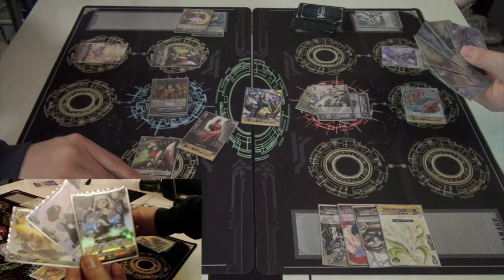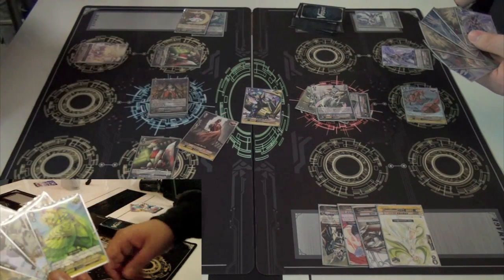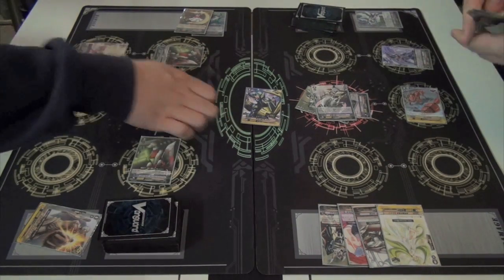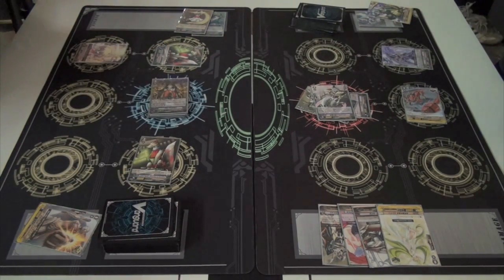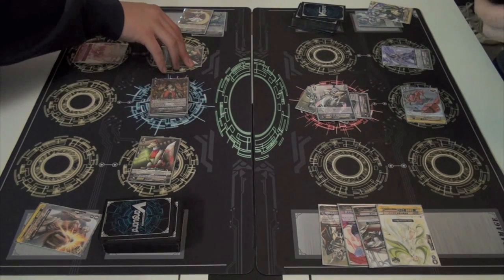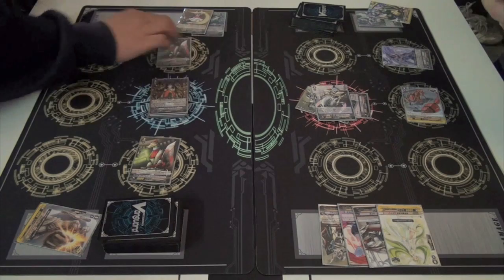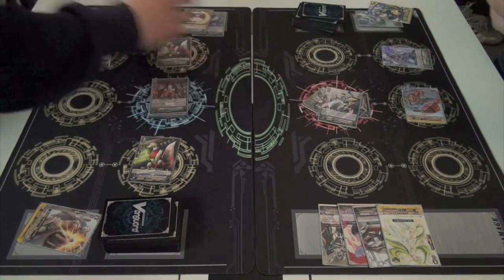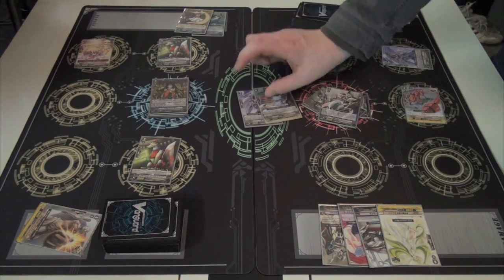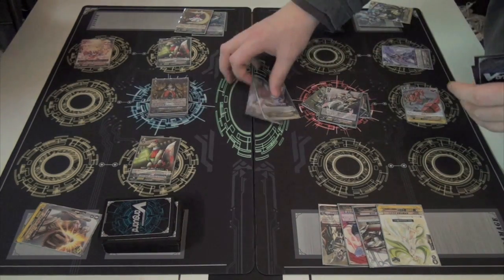First check — draw trigger, drawing into a critical trigger Psychic Bird, and then the critical one. I think he's going to be okay with that because he did get the single trigger. So he's not going to have to throw away too much, even to that double trigger, which would usually force out two 10k guards.